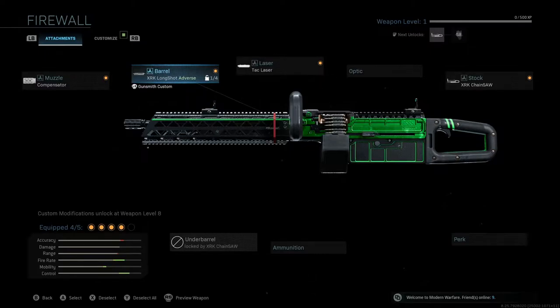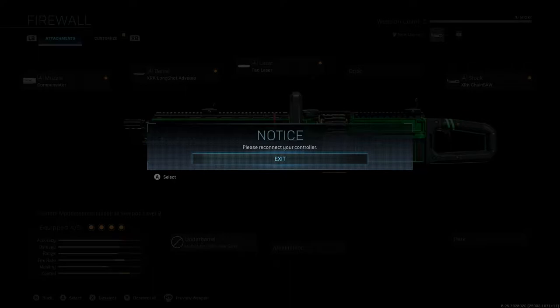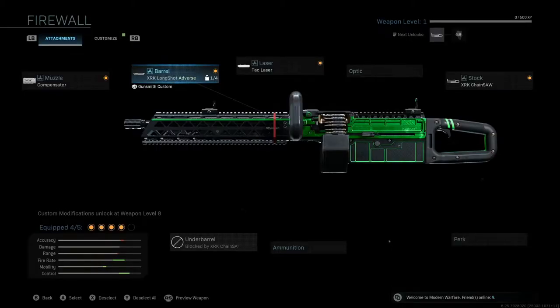The new LMG is in the game. The mid-season update has been released. It's about 10 gigs on PS4 and PC, but then it's like 14 on Xbox. So I'm on Xbox, so I get stuck with the shit end of the stick again, but we're here.